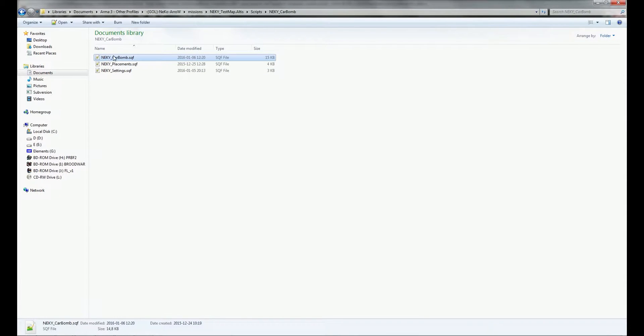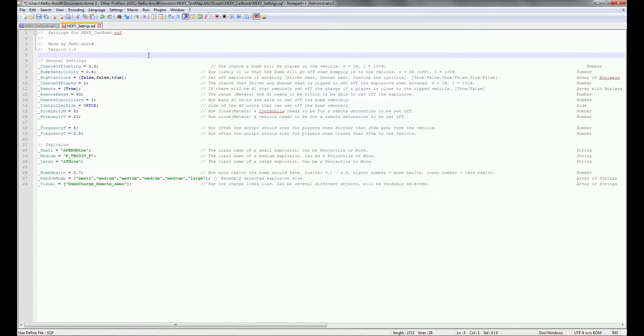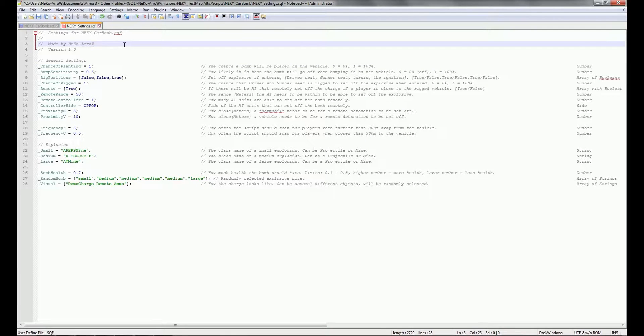Next, we have the car bomb script file, which is the main file, and then you have the settings file. In the settings file, first off, you have the chance of planting a charge on the vehicle. 1 equals 100%, 0 is 0%. By default, I have it set to 100% chance. If you type 0.5, there's a 50% chance that there will be a bomb planted on the vehicle — very useful if you're going to place a lot of vehicles and want to randomize which ones have bombs.